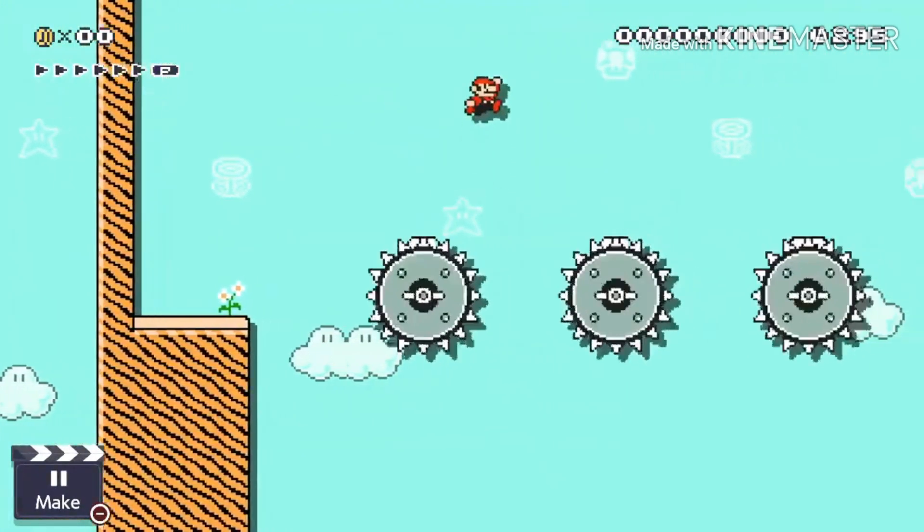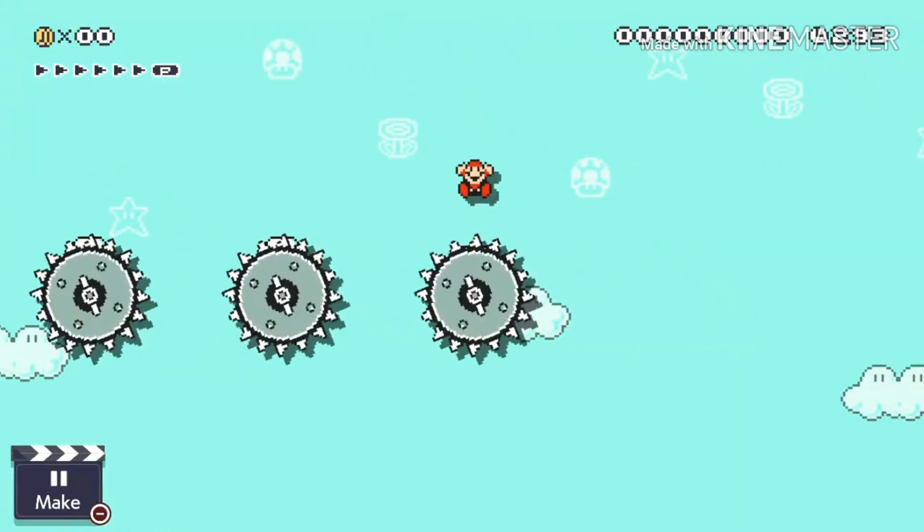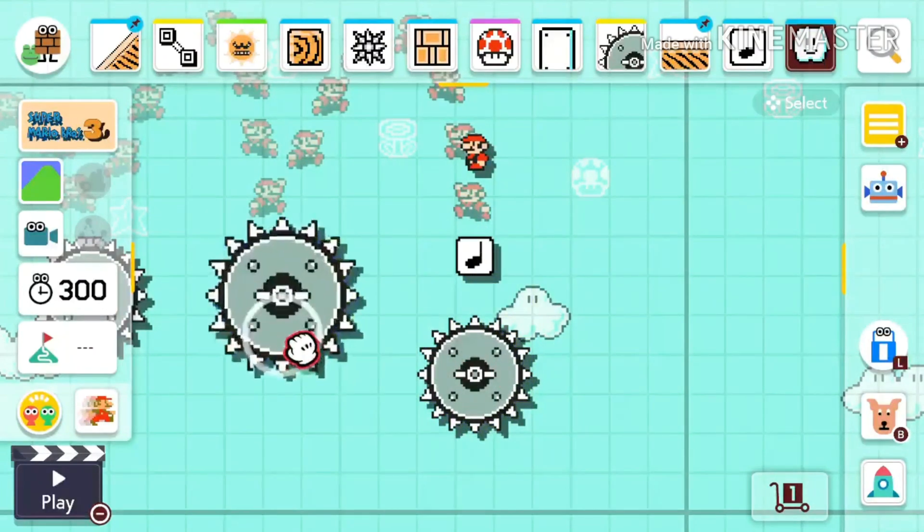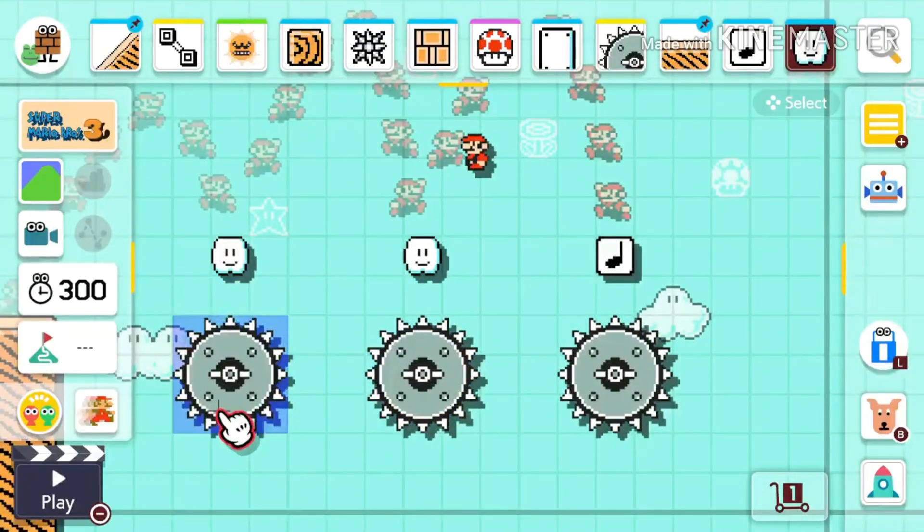Alright, there are little white blocks. This is pretty easy — wait, what? This is pretty simple, guys. Just put a note block on the deadly one, and then put clouds on the safe ones.